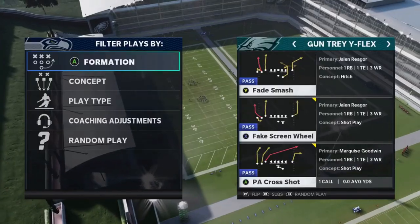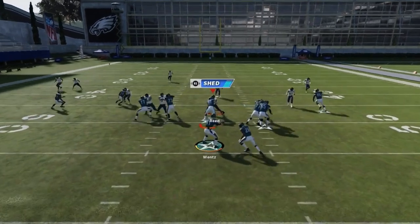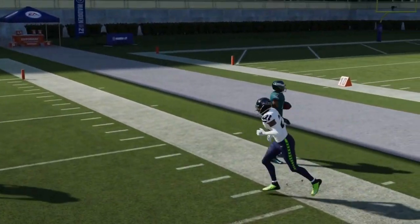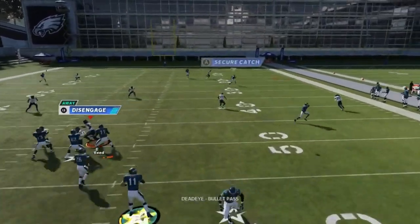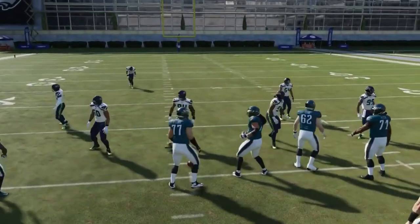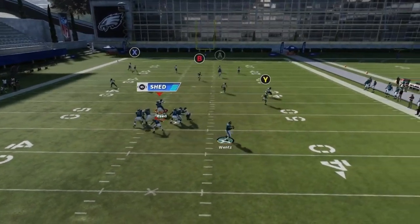Next up we have the PA Cross Shot — useful against a lot of defenses. Streak the A route, streak the Y route — pretty much the same look no matter what defense. You're playing high versus low coming across. Against cover three it can really go up the seam. Putting the X on a streak helps as well. Against cover two it might not always be there, but against pretty much any zone it's going to be consistent. Usering isn't what it was so you can run this reliably.